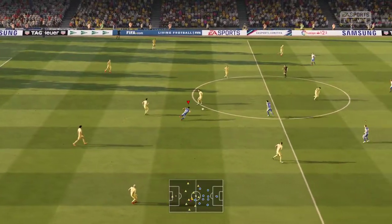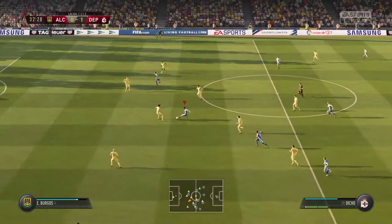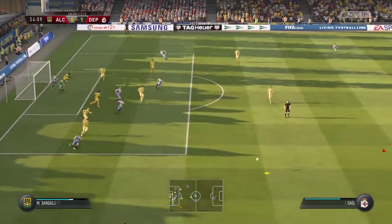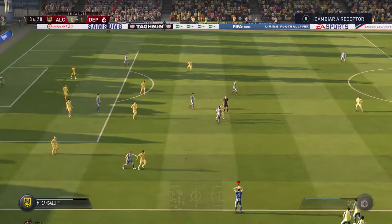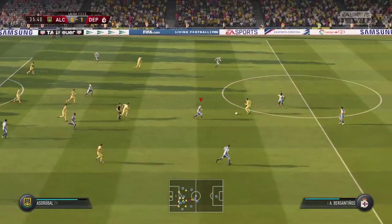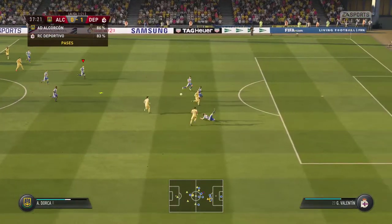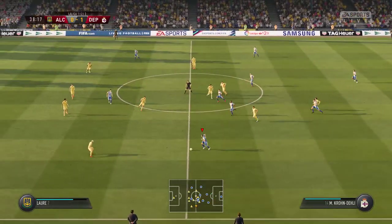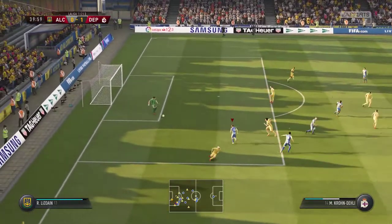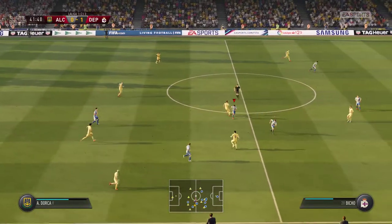Se reanuda el juego con el Depor por delante en el electrónico. ¡David Fernández! ¡Bicho! A ver si va a dar la espalda a la zaga. Centro con peligro en el área. Despeja del centro. Saque de banda tras ese despeje de cabeza. ¡Moreno! Deja patente su calidad. Raúl. Se han hecho con el balón gracias al buen hacer defensivo.